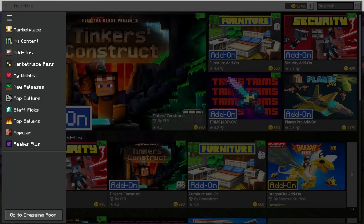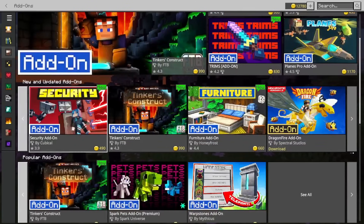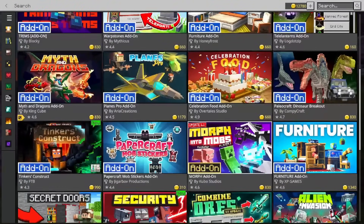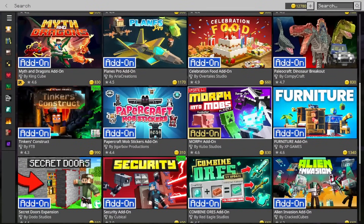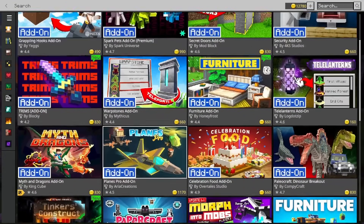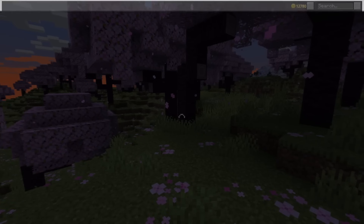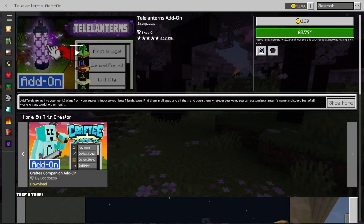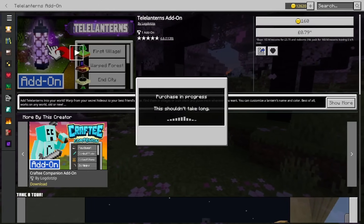This is the marketplace, and here is a section just for add-ons where you can scroll through different categories. We'll be looking through the popular add-ons today, because I found one that really indulges my inner frugal person. Instead of having to spend the equivalent of 8 or 9 US dollars in some cases, if you're lucky enough to find the lantern add-on you can spend the equivalent of just 160 minecoins — that's about a US dollar or 79p. That's so cheap that I feel like I have to start here.